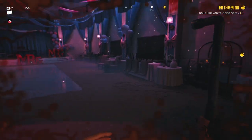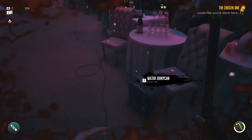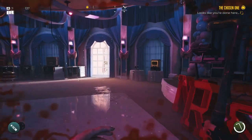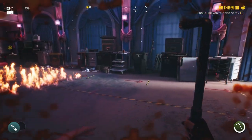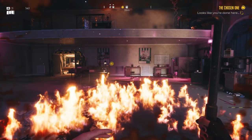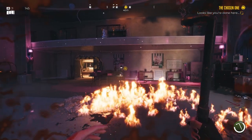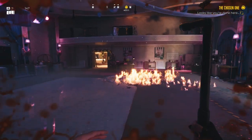I think one fuel can is already gone because this fight is right after the first part. But there's a second one over there, and if you get to it fast enough you can start a fire. You can hold the fuel jerry can, look up like this, and just spray it down — walk around and cause fire to be everywhere.